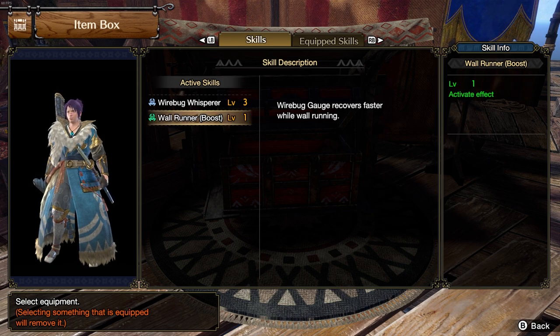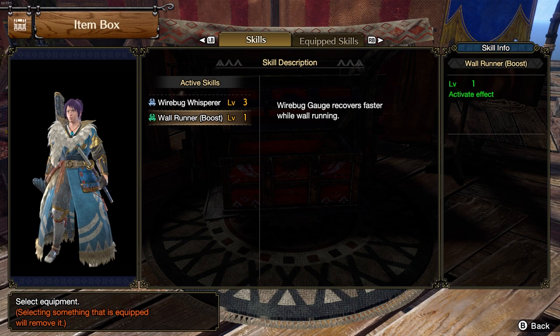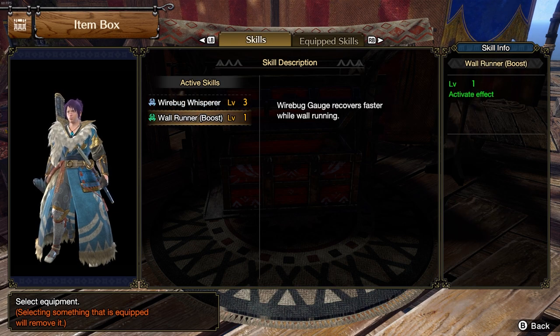Now, it kinda seems lackluster for the effort that you put into getting this, but it does have possibilities. With so many new Switch skills, Wirebugs are more important than ever, and getting them back faster is always a good thing. On the other side of the coin, is it worth taking up an armor equipment slot? There are lots of other armor pieces with that skill, as well as Talismans and Decos, and Wall Runner Boost is a really cheap deco that you can easily slot in. Both of these skills are really good to have, but you could get these skills other ways and have a little more flexibility in your overall build.